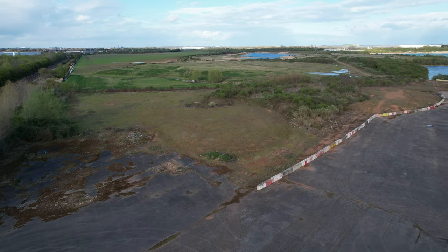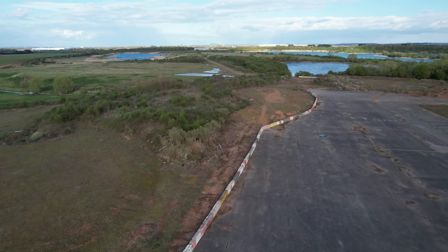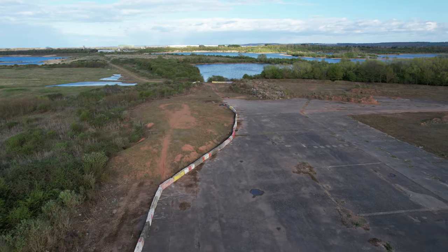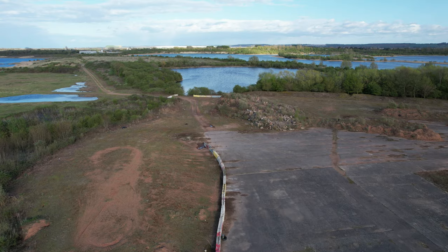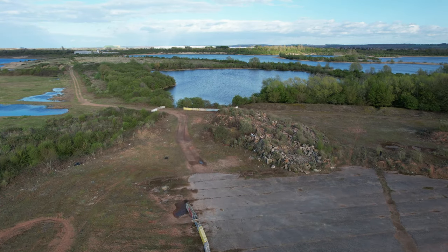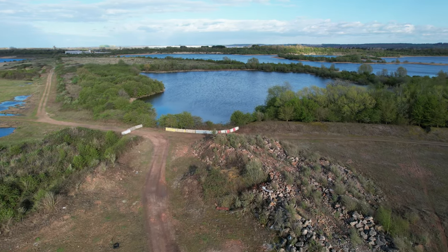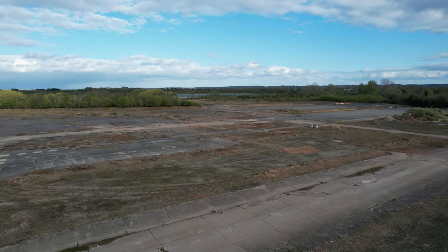The concrete barriers run basically where vehicles can go. There's a ditch in the overgrown stuff to the left of the screen where the shrubs are, so you can't really drive through that. But you could get onto that grass — it's the smoothest and flattest place — so they've put concrete there. That's basically the perimeter now.